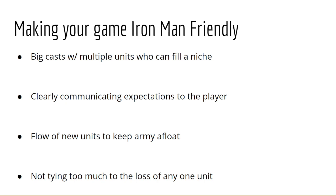For anything above 20 chapters, you probably want about 40 units at least. GBA supports up to 50 without any funky ASM, and you can theoretically get up to 62 units on the player side — which some might say is too big, but if you want your game to be Iron Man friendly, it's nice to have that extra slack.